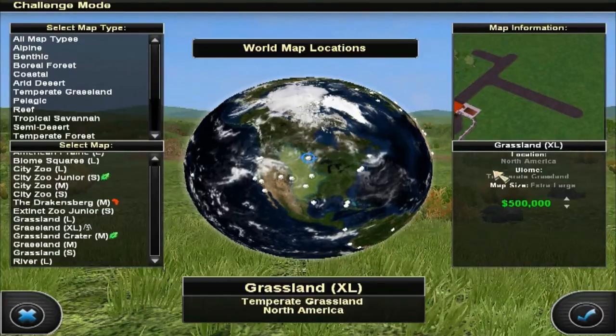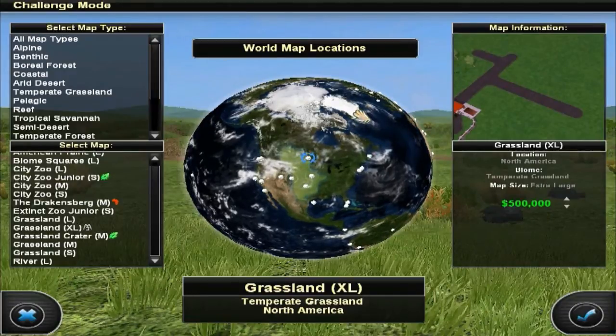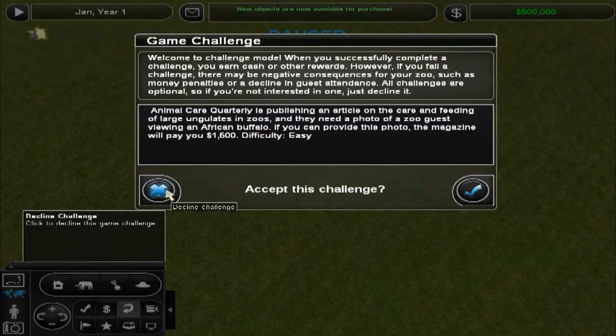I was going to do a million dollars starting, but I'm only going to do $500,000 because I think that's what you start with in the first Zoo Tycoon. All right, so we are in the game now and we already have our first challenge. Welcome to challenge mode — when you successfully complete a challenge, you earn cash or other awards. However, if you fail a challenge, there'll be negative consequences: money penalties or declining guest attendance. All challenges are optional, so if you're not interested in one, just decline it.